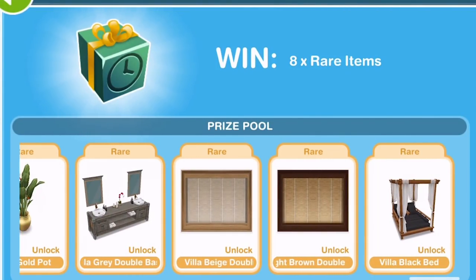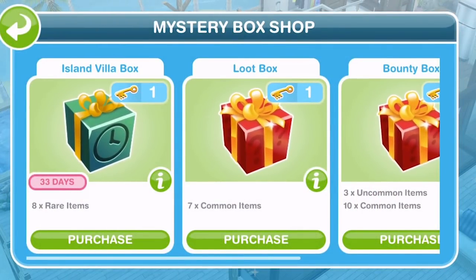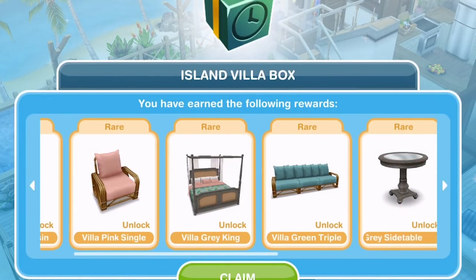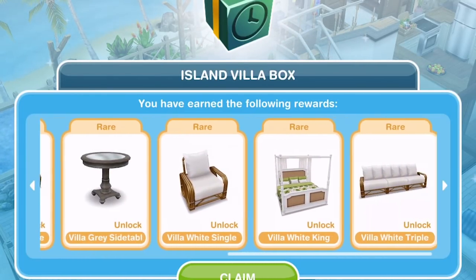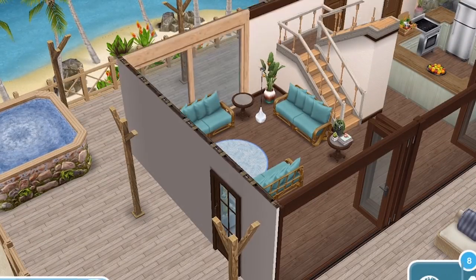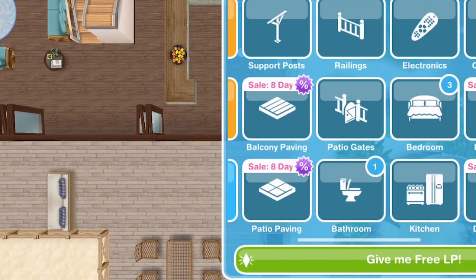So let's go ahead and use the keys and see what we can get. Let's go ahead and purchase. Hopefully I get some good things. A Villa Gray Basin, and I got one of those beds — awesome. I don't know whether we just get one of the beds or whether they are unlocked for us to use. Let's claim. I think that we can just use them. That's amazing — we can just use them.